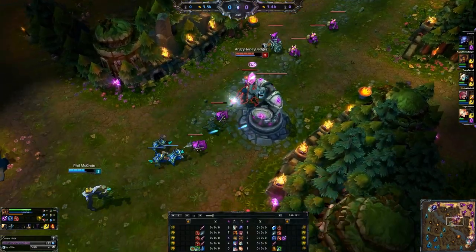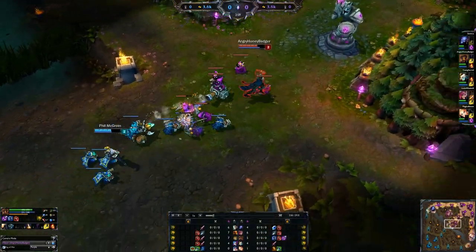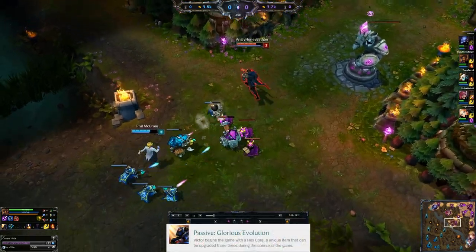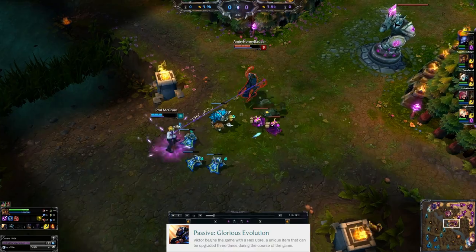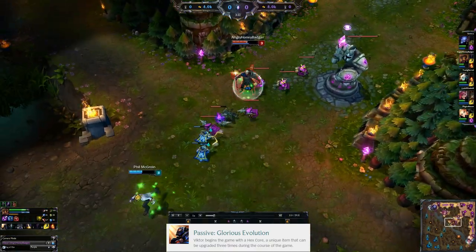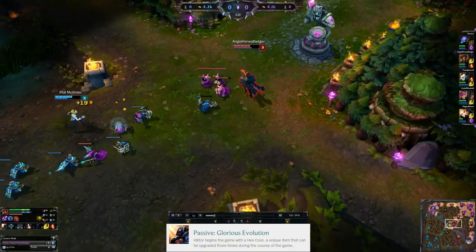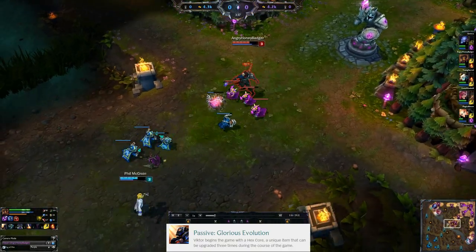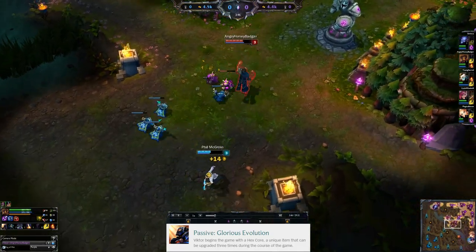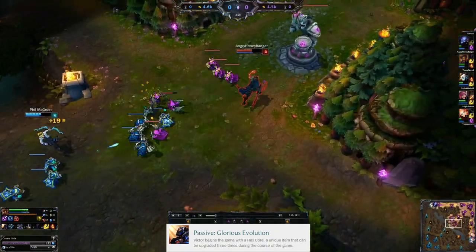Starting off, we're going to cover those abilities so we know what's going on as the game progresses. Starting with his passive, that is his Glorious Evolution. What happens here is he can upgrade his hex core. Every time you upgrade your hex core, you get to upgrade one of your abilities. Upgrading your hex core costs 1,000 gold. Once you upgrade it three times, you automatically get the fourth point in your ultimate.